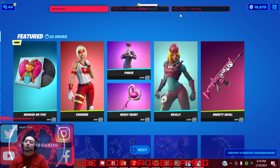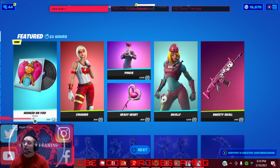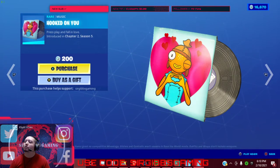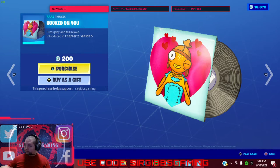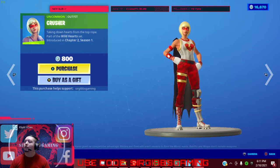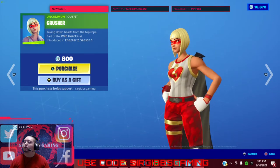They have a lot of stuff today in the VR shop, guys. We got Hooked On You music — a little fishy with little hearts, it's pretty nice — 200 V-Bucks. Sounds like a little French love kissy music. And there's a little bit of harmonica music for 800 V-Bucks. It's a pretty cool looking one.